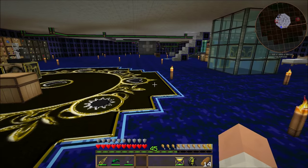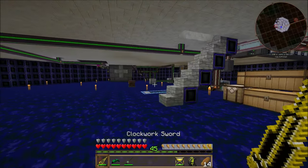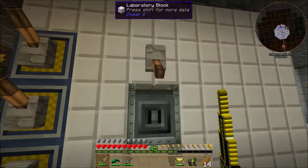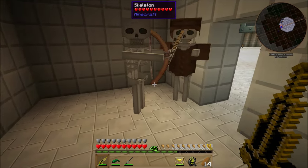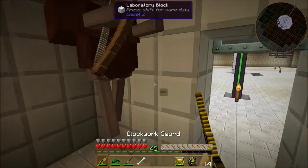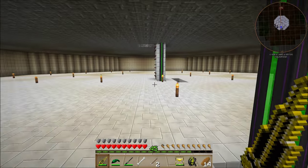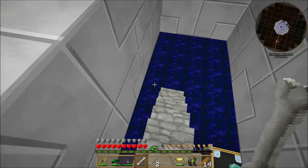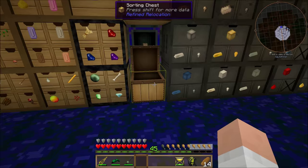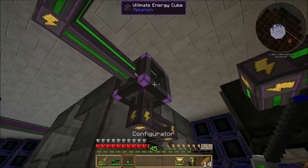I now have creative flight. If you notice down on my bar I have maximum armor protection, so we should be good with the clockwork armor. I don't know the exact amount but it's obviously diamond or higher. I'll test it — let these guys poke at me a bit. Nothing — nothing at all. The time noon dimlet is the one we'd be looking for to make it daytime all the time; the sky bright day dimlet just makes it brighter in the daytime.